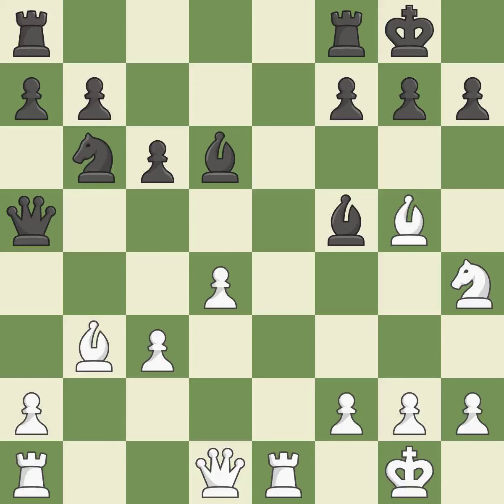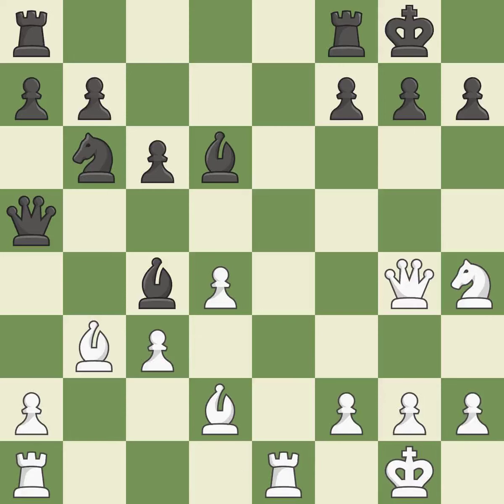This gains a tempo; the bishop is now on a square that is more secure. This exposes a bishop attack. This defends the attacked pawn. This overlooks an opportunity to add a defender to a vulnerable bishop — it is a mistake. The rooks can see each other now, allowing them to provide mutual defense. This threatens to win a queen — it is excellent.